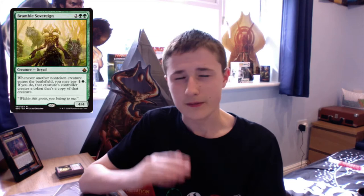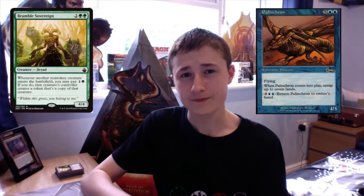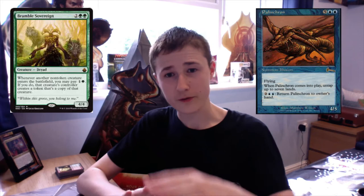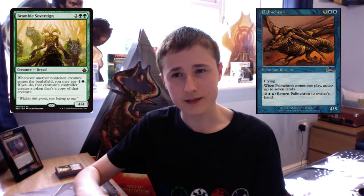The next Bramble Sovereign combo is only a 2-card combo: Bramble Sovereign and Palinchron. Palinchron costs 7 mana — 5 and 2 blue. It has flying, and when it comes into play it untaps up to 7 lands. We can pay 4 to bounce it to hand. Palinchron comes in for 7 mana, we pay 2 to create a token copy, and we can untap 14 lands — netting us 5 mana. We use 4 to bounce it to hand, so every repetition nets 1 mana, as well as creating infinite Palinchron tokens. The tokens don't have haste, but the infinite mana can be used to win the game anyway.